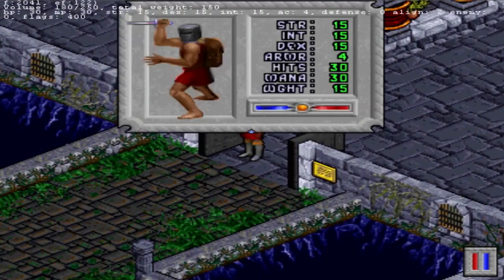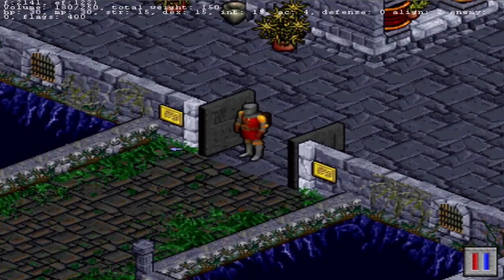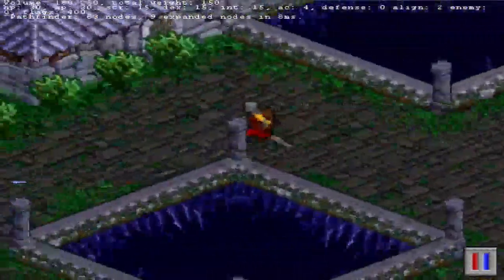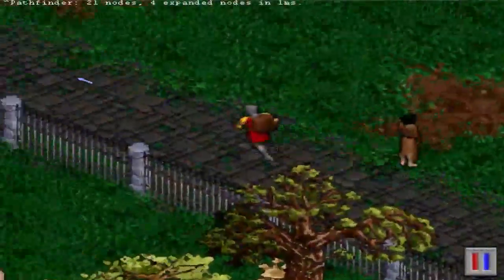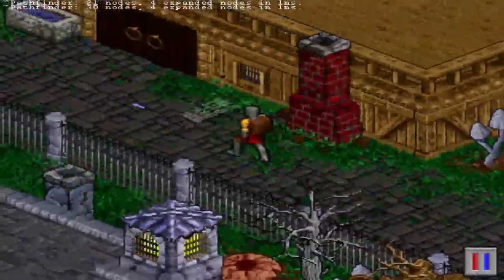Now let's make our avatar look a little armier. We got the nice helmet, but let's unlock that. Now how are we going to get this armor? By stealing, and by finding and by buying some — a little mix of all. So let's head up.